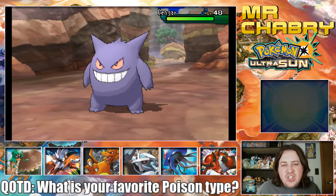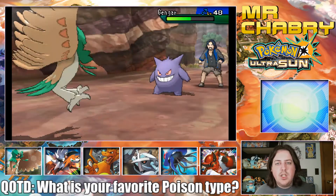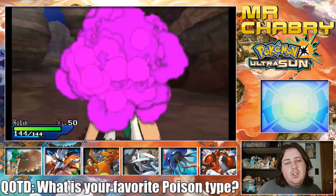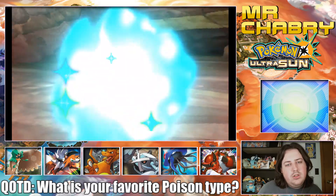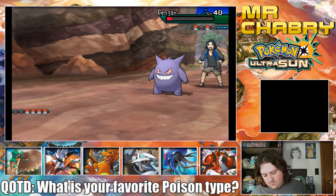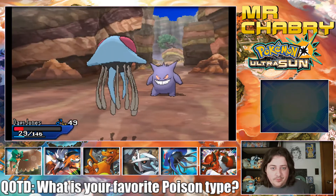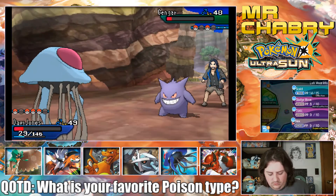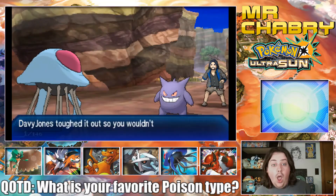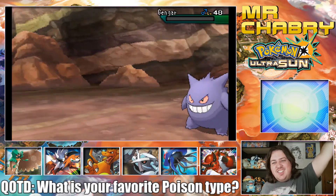I'm not worried about Gengar — I have Sucker Punch. Gengar's not living a Sucker Punch. Gengar has paper-thin defenses. Never mind — it lived a Sucker Punch. Ouch. Can you out-speed this, Davy Jones? Davy Jones! You are a beast!